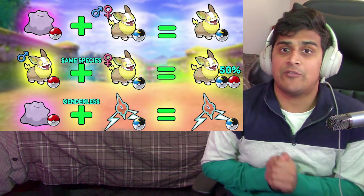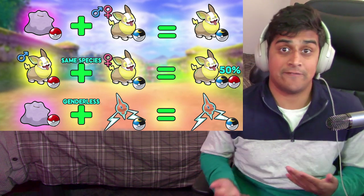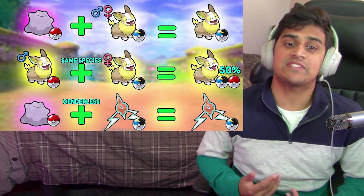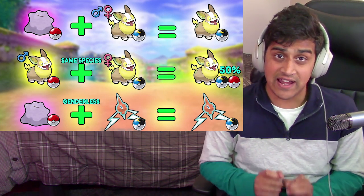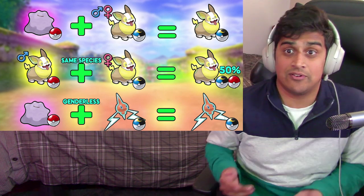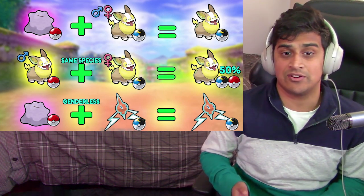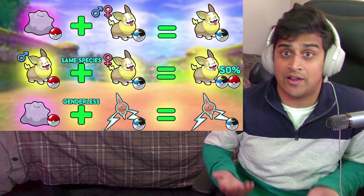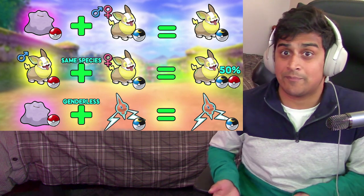Now if we were to take Pokémon of the same species — let's say I got a male Yamper and a female Yamper and I bred them together — you then have a 50% chance of getting that Pokéball onto that specific Pokémon. So it's two chances of getting the type of Pokéball you want. In this case if I had a Moon Ball and a regular Pokéball Yamper, I'd get a Moon Ball or a regular Pokéball Yamper with a 50% chance.